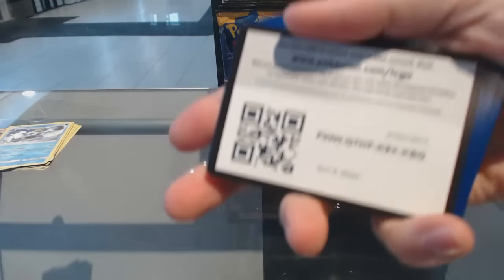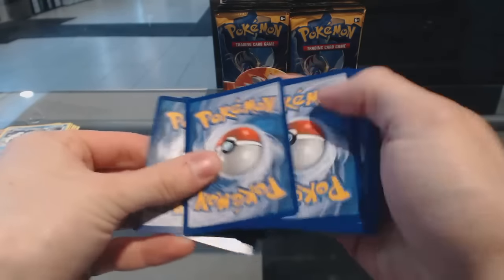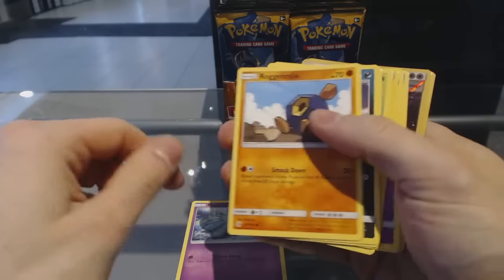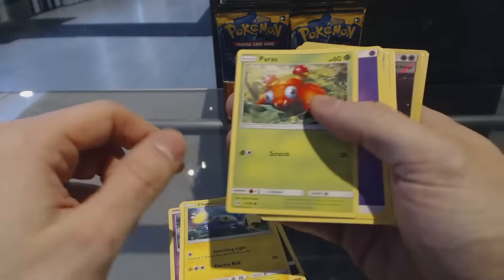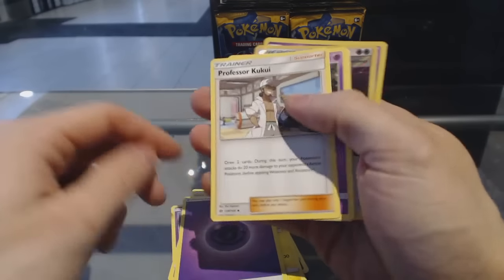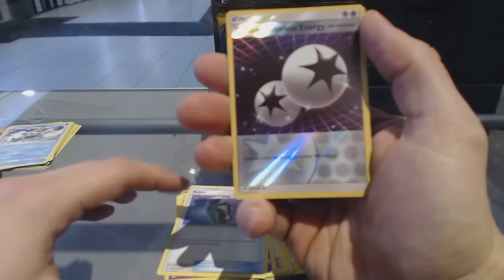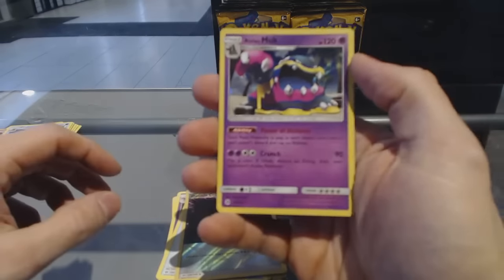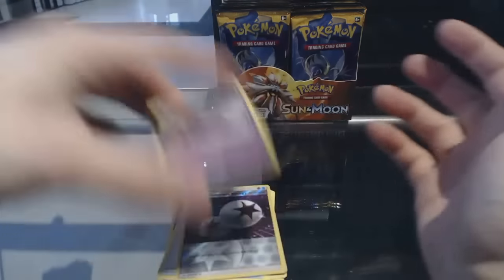Alright, pack two. Marini, Roganrola, Alolan Rattata, Chinchou, Paris, Energy, Professor Kukui, Golbat, Repel. We've got a Reverse Holo Double Colorless Energy, and an Alolan Muck Holo. Alolan Muck Holo!